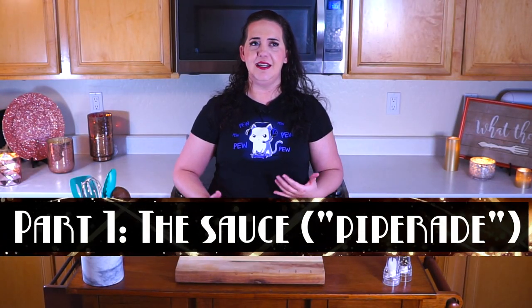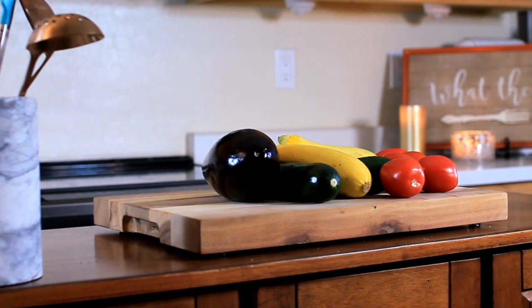Ratatouille is a pretty homey recipe. It involves eggplant, zucchini, tomatoes — it's a really great vegetarian dish. I love how they took just a pretty homey dish and really turned it into something pretty phenomenal. There are basically two main components: you have the veggies and you have the sauce. The sauce is basically a red pepper tomato puree slash sauce — imagine spaghetti sauce with red peppers in it and a little bit thicker. This is going to be our base and it's the first thing we need to take care of.